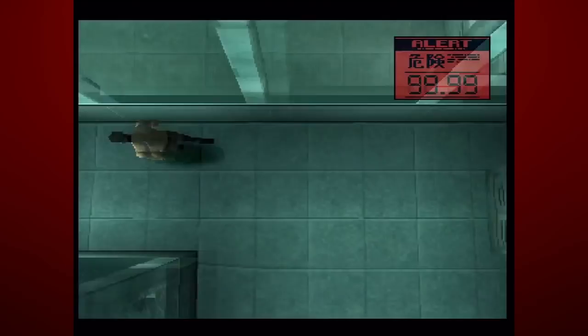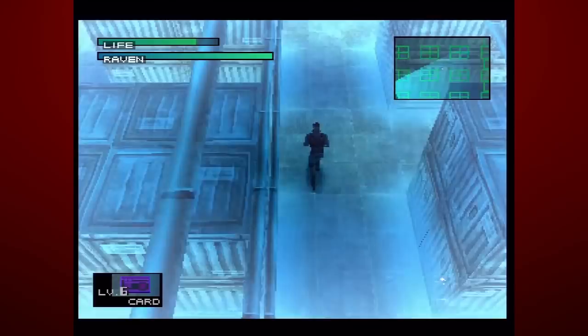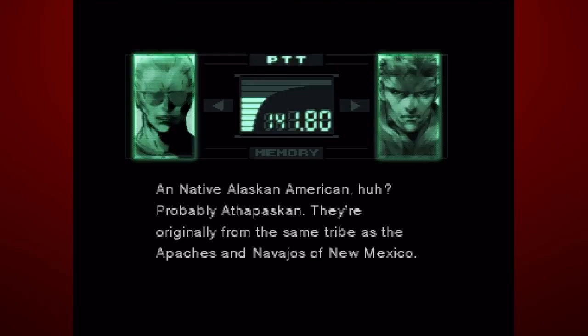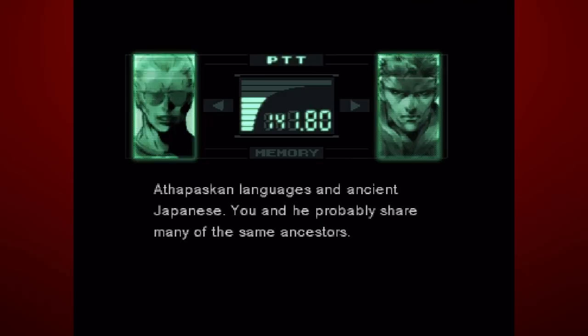And finally, with special thanks to this user, during the final confrontation with Raven, if you give Master Miller a quick call, he discloses a lot of information about your past and informs you about your ancestors, only to then reveal a little too much and risk his true identity. 'There are even linguistic similarities between Athapascan languages and ancient Japanese.' 'Master, I don't remember telling you that I was part Japanese.'